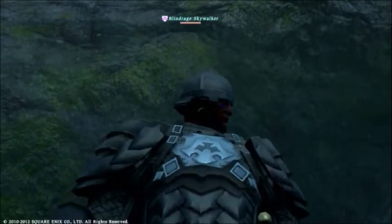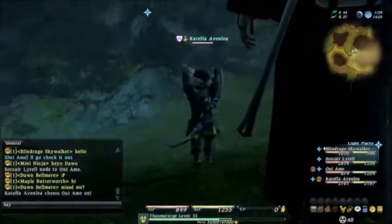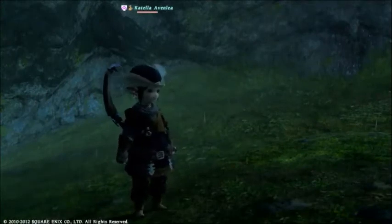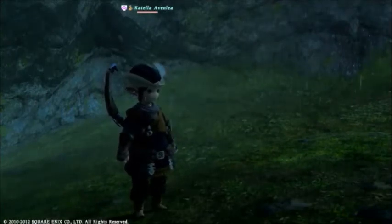With me today I have BlindRageSkywalker, who is doing Imperial Devices for his quest. There's also Cattelia Avenla — can't stop moving around, she's so happy. Isn't she cute? She's so adorable. Look at her little hat!